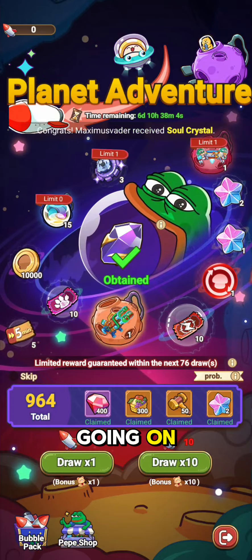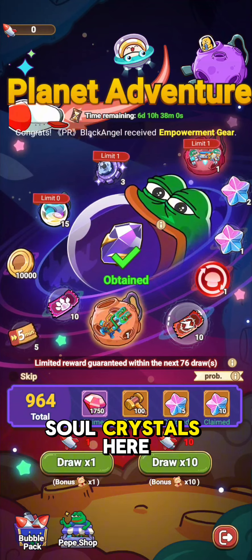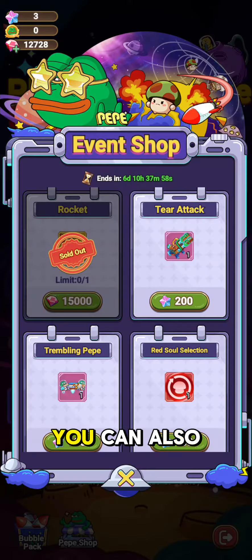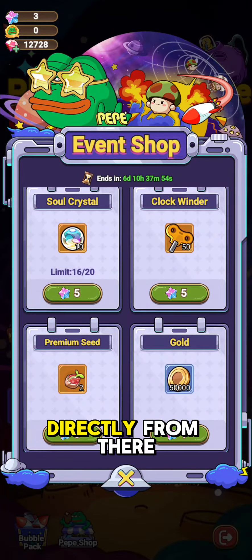You're going to get them from this event, for example, where you'll get Soul Crystals from time to time. You can also go straight to the actual event shop itself and buy them directly from there if you want to. So you can get them oftentimes in events. Lucky Spinner is another one where you'll probably more than likely run into them that way.